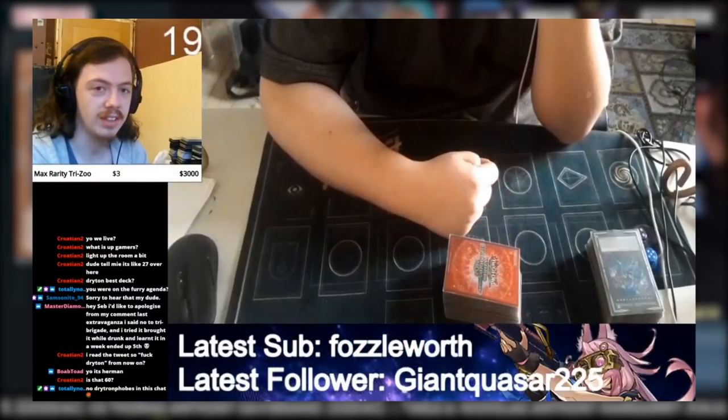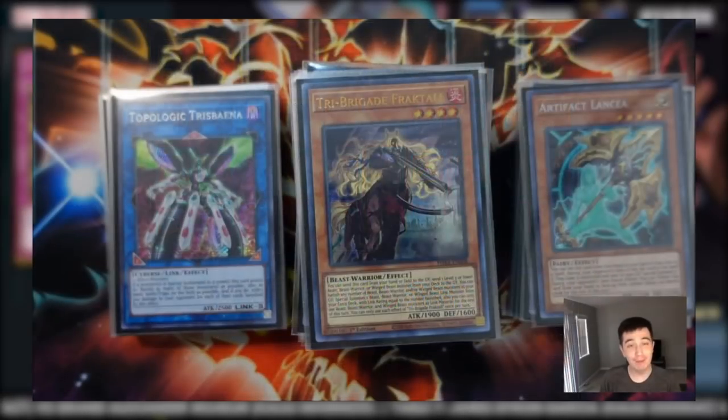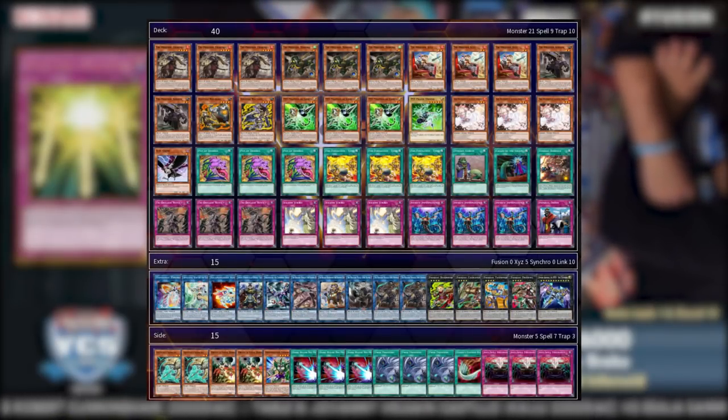The deck also saw a Giant Card win and a fourth place finish under Herman Hansen — the premier innovator for Zoodiac development during this period — playing Zoo Pure. And finally, the deck would see a first place finish after years at an official Konami event at the hands of Yishan McNabb at the NA Remote Duel Extravaganza, playing Zoodiac Tri.